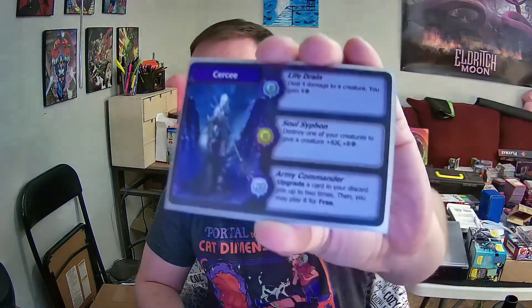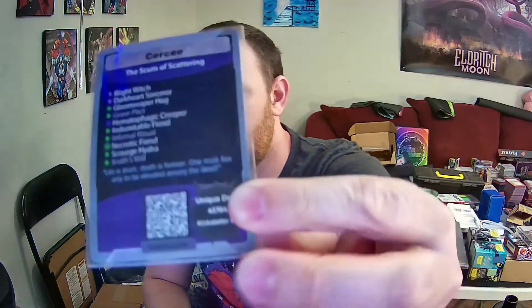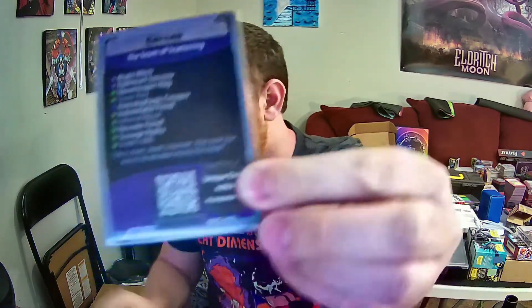Here I've got a purple deck — a Necrium Circe deck — and some sleeves. I've got the whole deck here, but I'm really just going to need the Forgeborn card with the code on the back.